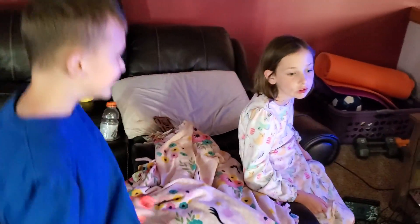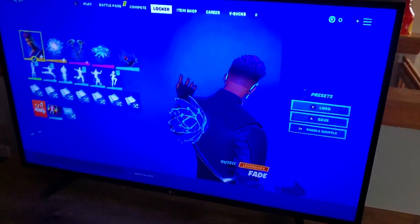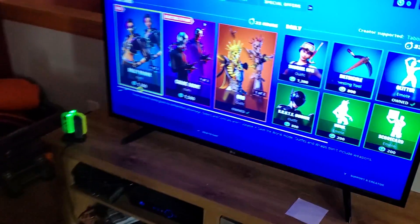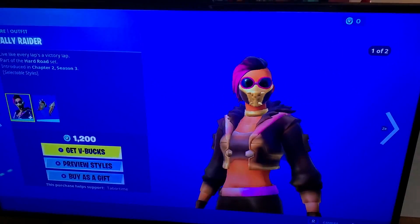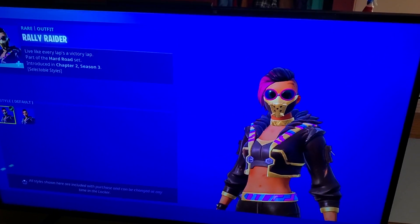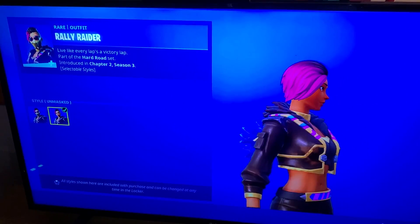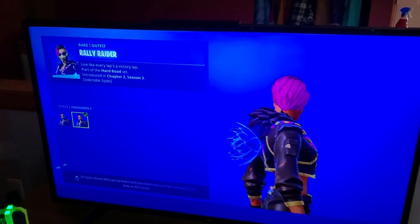Welcome to the July 24th live item shop review. Jackie, what do we got going on in the item shop? Why are we bouncing all around? You crazy jumping bean. A new skin — okay, go slow here Jack, go slow. The rally raider — live like every lap's a victory lap.